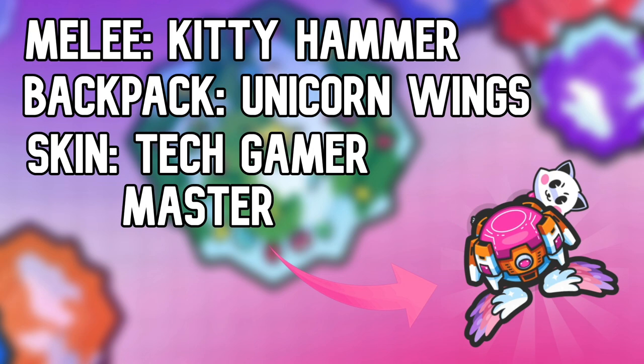Number 9, the Tech Gamer Master with Unicron Wings and the Kitty Hammer Melee. It looks pretty good. There's a lot of pink there. It's got some nice wings and it's a cool melee.